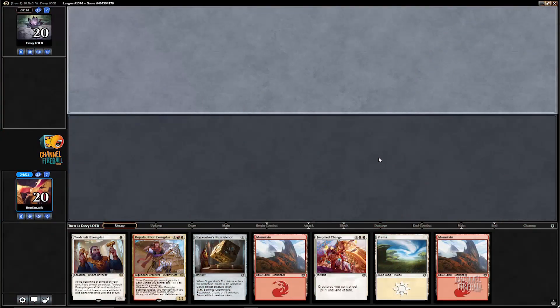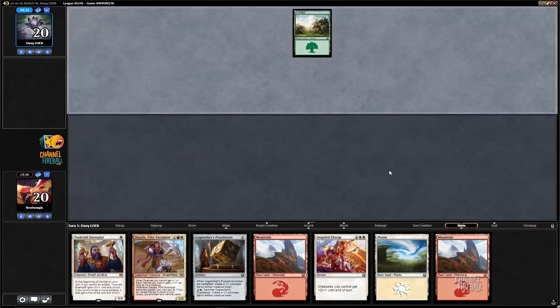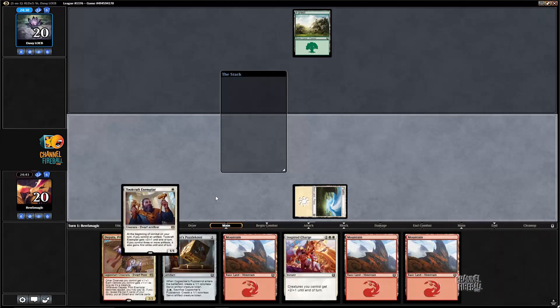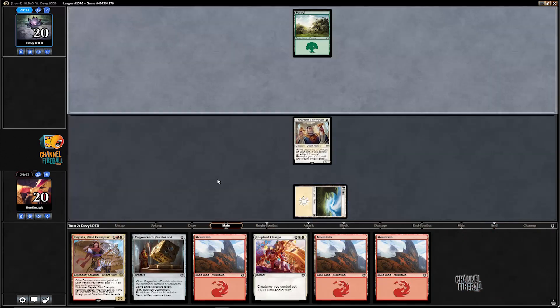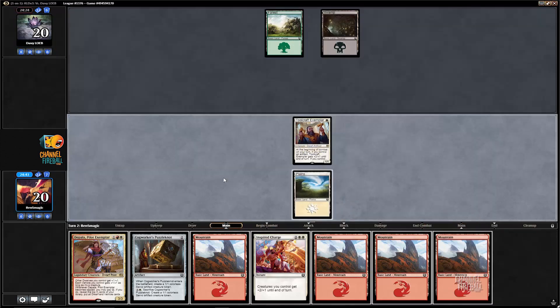Welcome back for round one. Let's see how our almost standard — not even close — red-white beatdown deck does in this Kaladesh draft. Looks like we have a pretty good hand here, as we're going to have a 3-2 attacking on turn two. Hopefully the opponent has a slow draw. Since we are on the draw first, it's likely they could just play a 2-2 on turn two and stop it, but if they have a slow draw, this hand could definitely run somebody over.